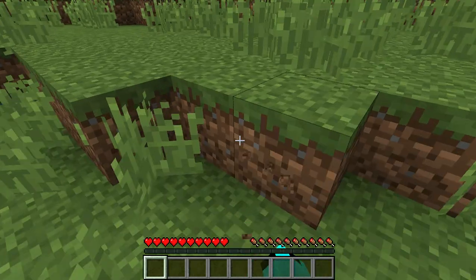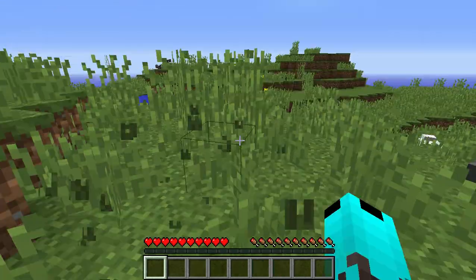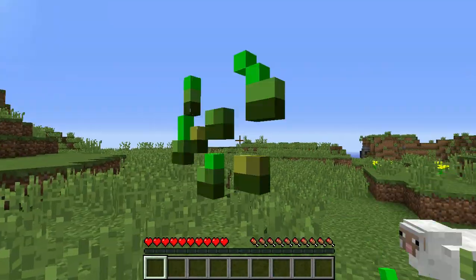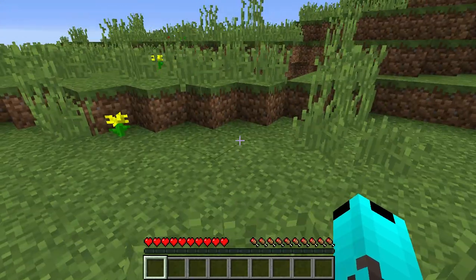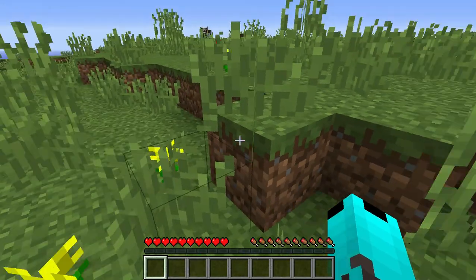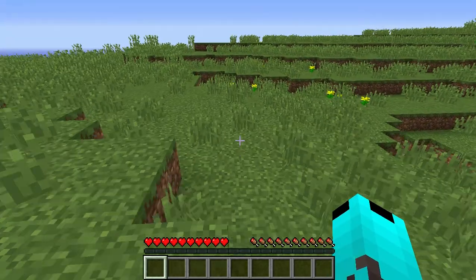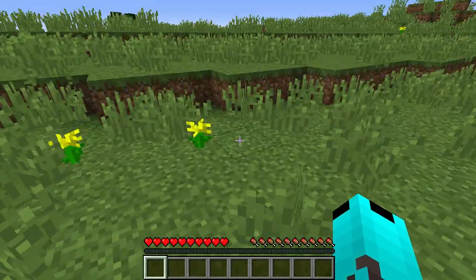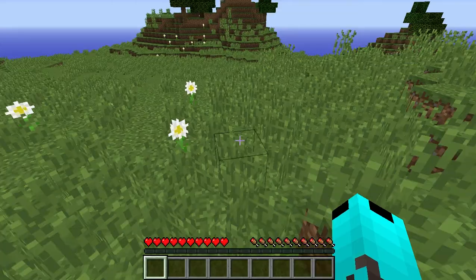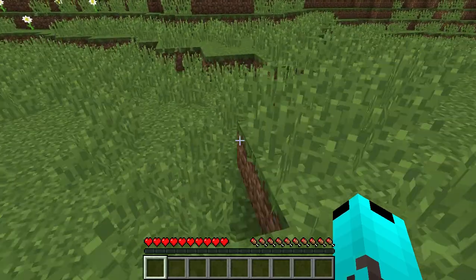Let's kill some sheep to get a bed and start our Minecraft adventure. I'll kill the sheep another time — let's find some trees. Oh, I found a cave already. There's cows right there, and there are trees over there. I'll come back here to get beds.